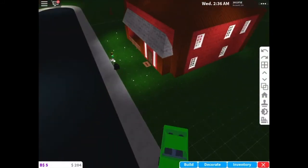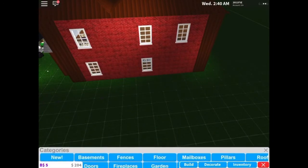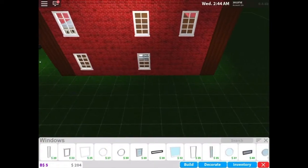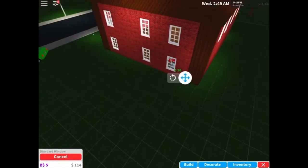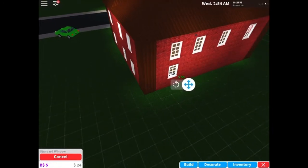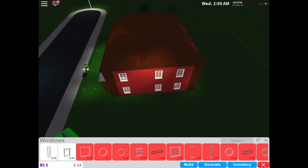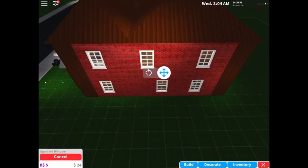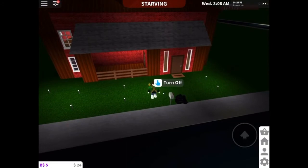I have two hundred dollars now - we're gonna put some more windows around the house because windows are cool. I'm gonna try to put them around. That's all the windows I can get, just two. This looks so bad - but wait, if I put it right there, yeah that's ten times better.